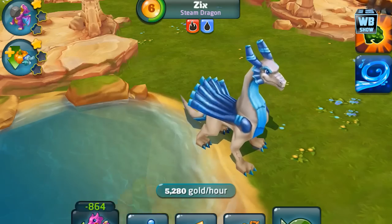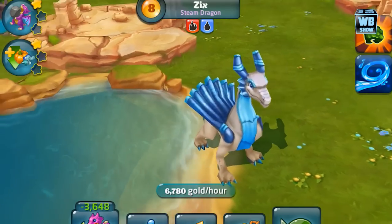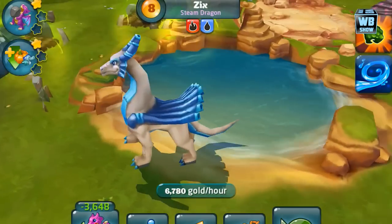At level 6, it generates 5,280 coins. It's a really good dragon if you're looking to get a lot of gold, as they call it. It generates around 6,780 gold per hour.